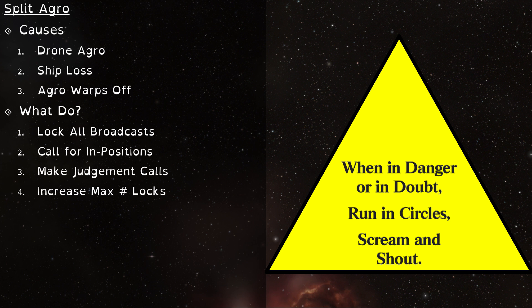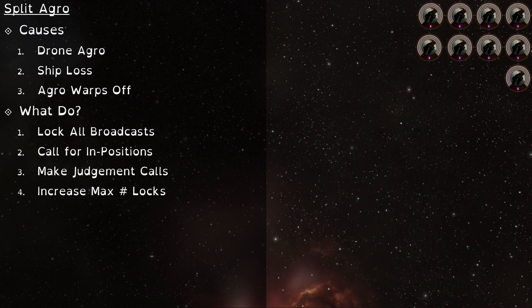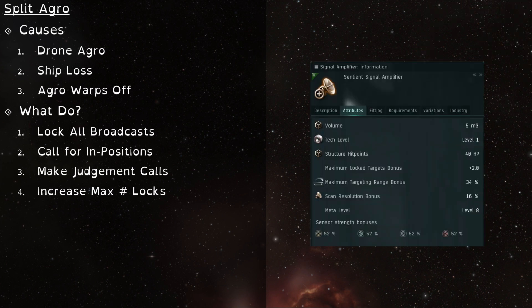But what happens when you run out of locks? First of all, try calling for impositions over comms before that happens. If you're running out of locks, odds are the rest of the Logi squad is as well, so try to help everyone out by reminding people to broadcast the imposition when they stop taking aggro. Past that, you're going to have to make a judgment call, because you can't sit around waiting for impositions while shield broadcasts pile up. If you have any pre-locks and they haven't broadcast, unlock them first. After that, try unlocking the players who have gone the longest without taking any noticeable damage. This is easier if you sort your locks into rows during cases of split aggro. Personally, I like to spread my locks into four columns — it makes it easy to see how many locks I have left at a glance. You can increase your total number of locks to a maximum of 12 if you fit a signal amplifier and train Advanced Target Management.